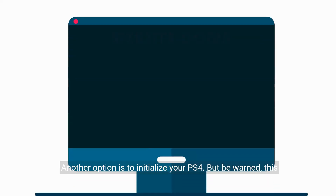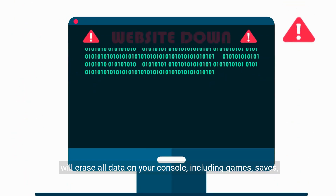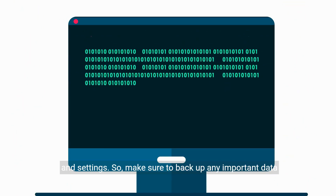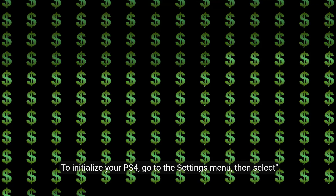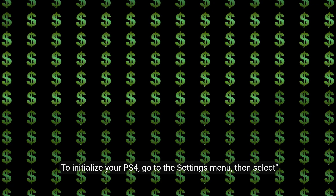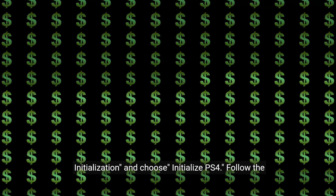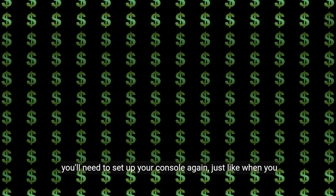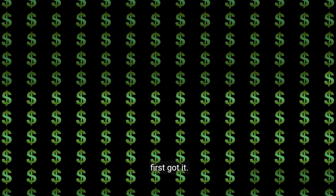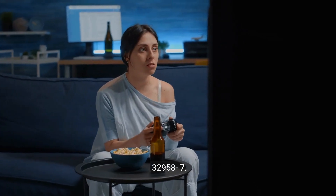Another option is to initialize your PS4, but be warned — this will erase all data on your console, including games, saves, and settings. So make sure to back up any important data before proceeding with this step. To initialize your PS4, go to the Settings menu, then select Initialization and choose Initialize PS4. Follow the on-screen prompts to complete the process. Once it's done, you'll need to set up your console again, just like when you first got it. I hope these steps have helped you resolve the error code CE-32958-7.